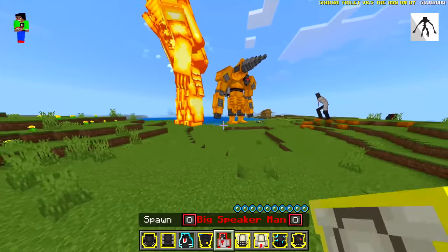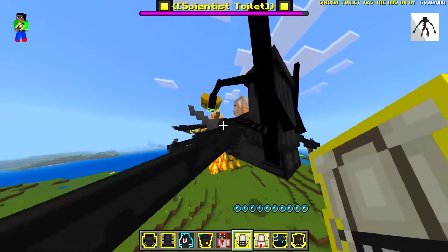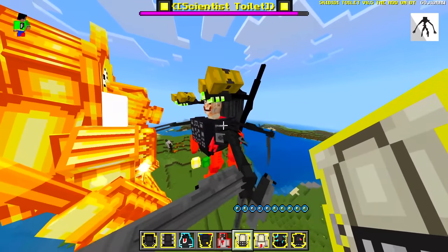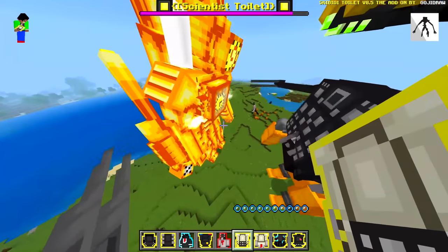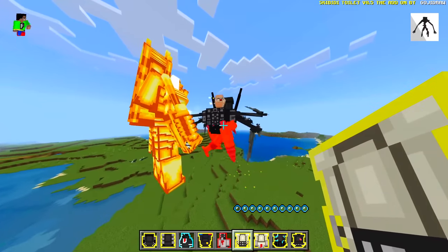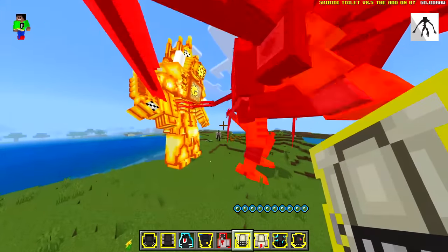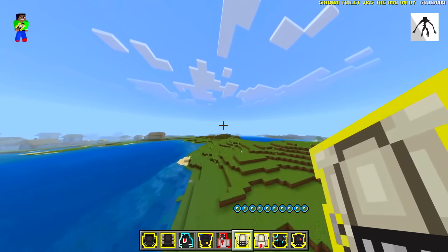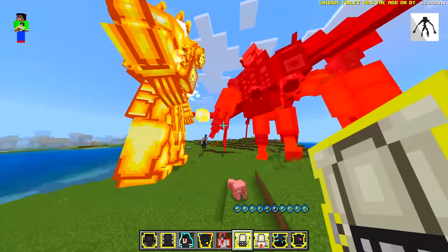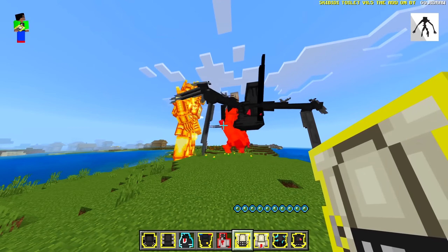Next one is a scientist toilet — this one's a giant. Who would actually win this one? The scientist toilet looks like it has a lot of health. Wait — I just got launched out! I think it was actually drill man who did that, and clock man, can you stop pushing me away? Clock man shoots out like a little ball of yellow — I don't know what that is but it's pretty cool.